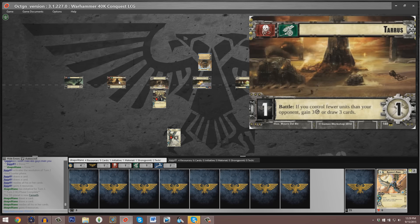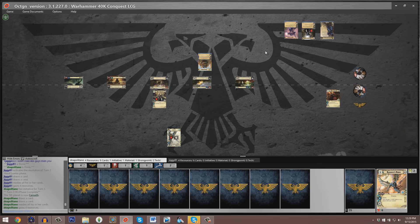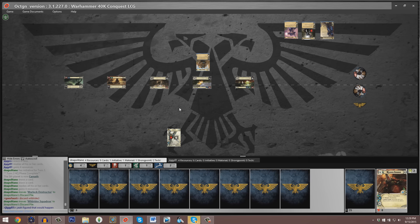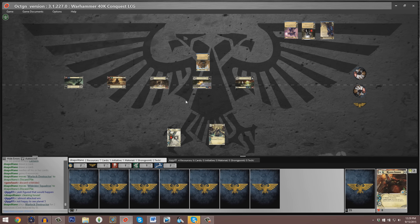Veteran Brother Maxos retreats, which probably isn't a great outcome for Baharoth. Baharoth also routes the Honored Librarian, which is setting Dan up into a fantastic position to deploy all three of these guys to the first planet — a choice that seems like it's going to come back and bite him. Captain Cato Sicarius was not able to trigger Taurus because he has four units compared to three for our Eldar player. Wild Rider Squadron leaves play. During the deploy phase the Warlock Destructor does not get saved. I think Dan may have just cost himself the victory in this game.